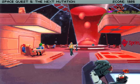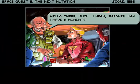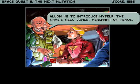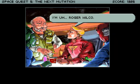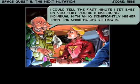Oh, here's the guy coming with the double Andromeda. What does he want with this? Hello there, sucka — I mean, partner. May I have a moment? Allow me to introduce myself. My name's Nilo Jones, Merchant of Venus — I get it, Merchant of Venus — dealer in fine collectibles, trafficker in rare artifacts. What's your moniker, son? I'm Roger Wilco. Well, Wilco, this is your lucky day. I can tell you the first minute I set eyes on you that you're a discerning individual with an IQ significantly higher than the chair he was sitting in. Well, you're not wrong there.